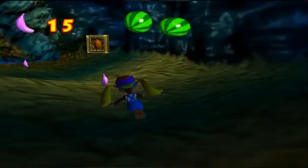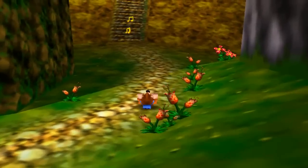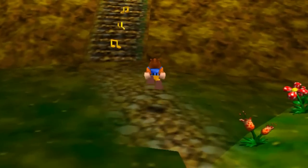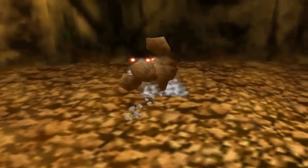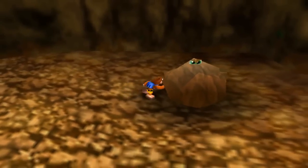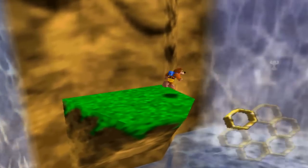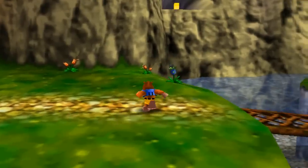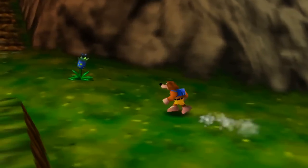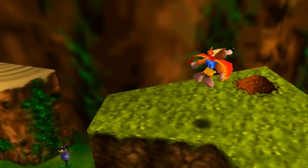In order to talk about this next unused object, we first have to learn about the Stop and Swap. The Stop and Swap was a feature in Banjo-Kazooie to transfer in-game items to Banjo-Tooie. These items were 6 multicolored eggs and 1 key known as the Ice Key. In order to transfer the collected items, users would power down the Nintendo 64 and replace the Banjo-Kazooie cartridge with Banjo-Tooie's within 30 seconds. Sadly, hardware changes to the Nintendo 64 caused that 30-second window to become only 1 second, thus making the Stop and Swap impossible to perform and forcing the developers to scrap the idea.